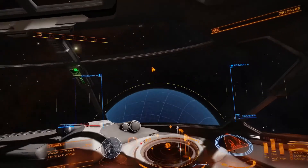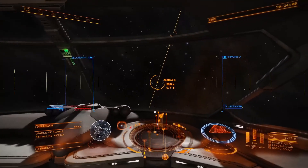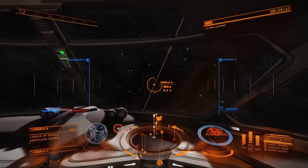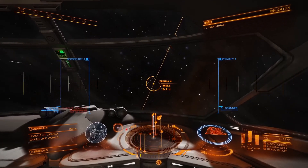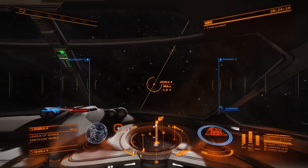Now remember, anytime you sell cartography, it has to be 20 light years away from the location where you received the cartography. So we would have to find a system that's 20-plus light years away from Zarelia, and that's where we would sell it.